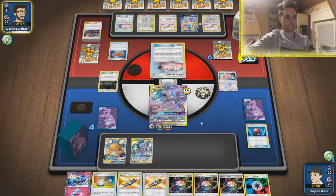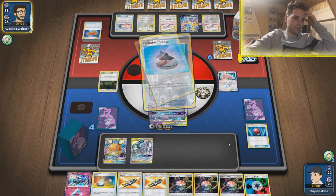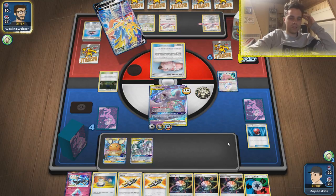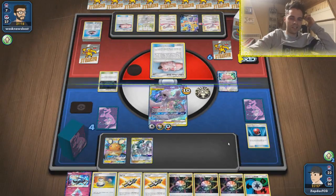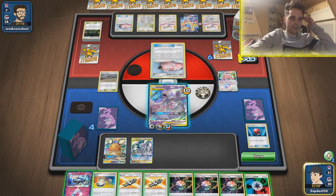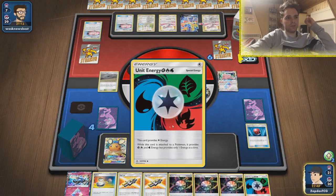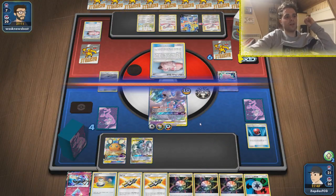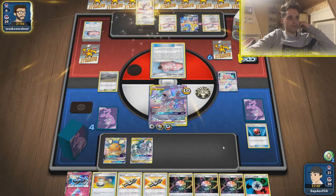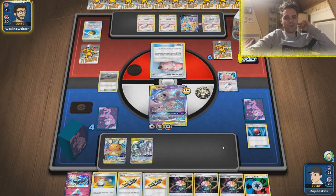Palpitoad — don't have a lot of turns left. This is so sad. Evolution Incense. Swords Dance — he draws everything right now. Don't think this list can win against Mill. Might as well smack this down so we're no longer getting put to sleep. Massive Bloom — 170, way more with Altered Creation. We already know how the Mill deck works — we already discovered it in full detail on the channel. He draws his entire deck, probably gonna go Lieutenant Surge, Belalba, Belalba.